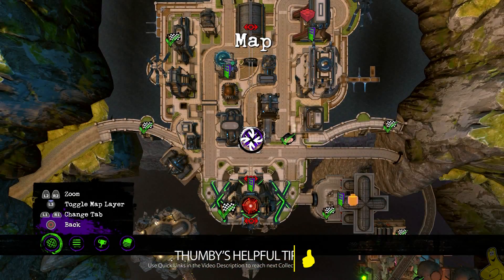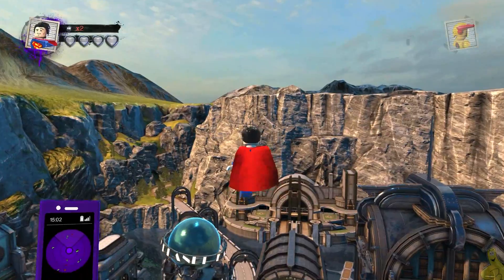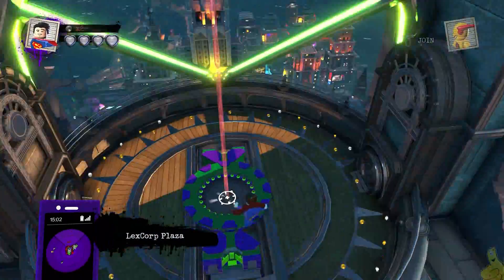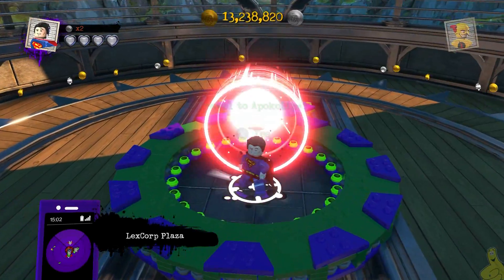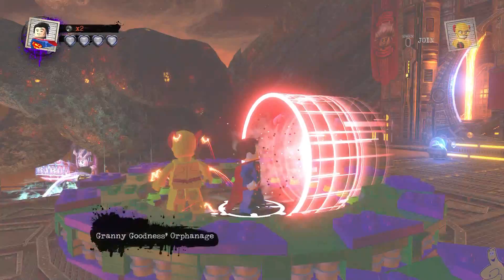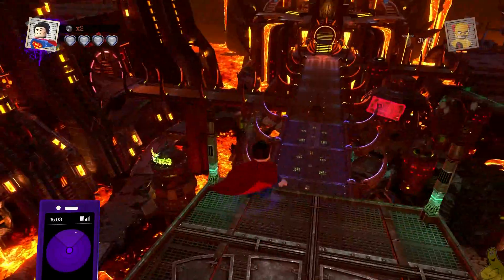Now if you're unfamiliar on how to get to Apokolips, we're gonna go ahead and remind you. Right here at the top of LexCorp Tower, we're gonna go ahead and see this giant red beam — and actually that's the way out of here — so we're gonna go ahead and fly to the top, use the icons indicated, and voila! We are officially in No Man's Land.